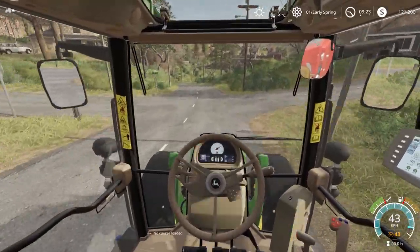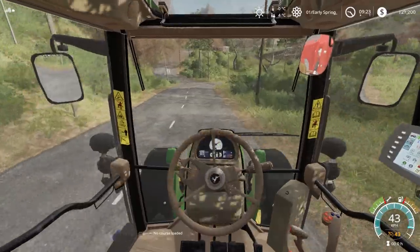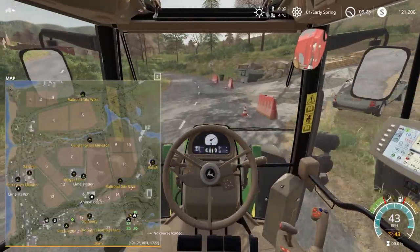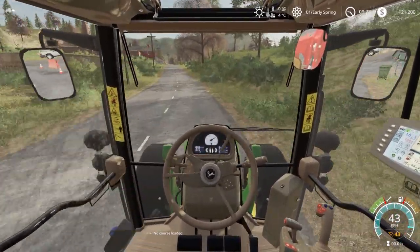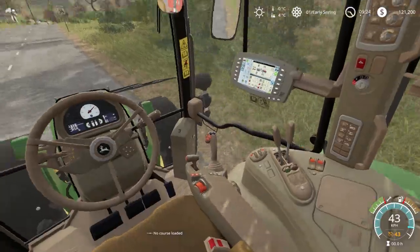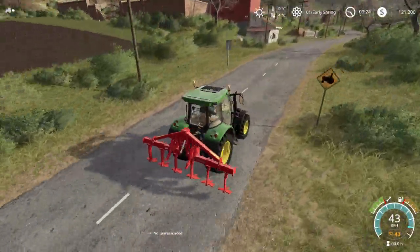Early on I think we're going to need to come through and cultivate every field. I might just start with the smallest one first - we'll start at 24, 25, 26. We'll leave 19 until later on. This tractor on the inside does look pretty good, certainly looks good on the outside as well. All lights work.